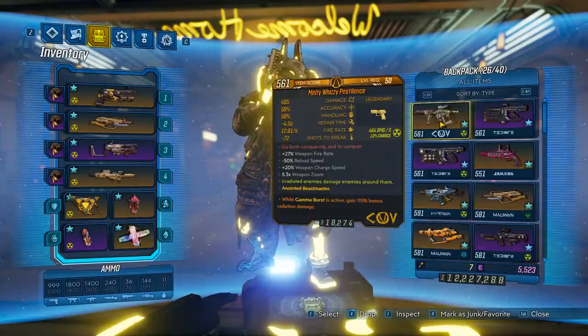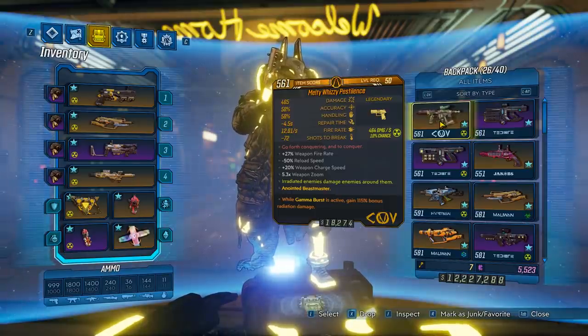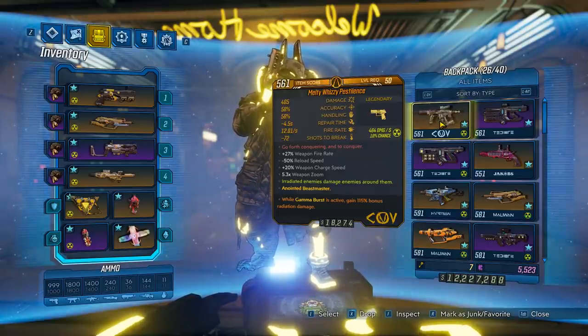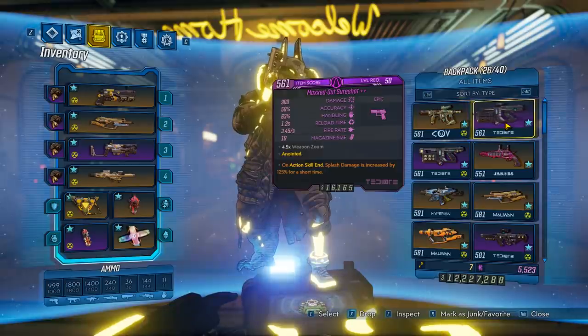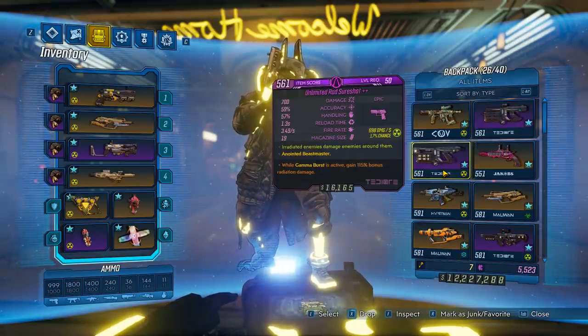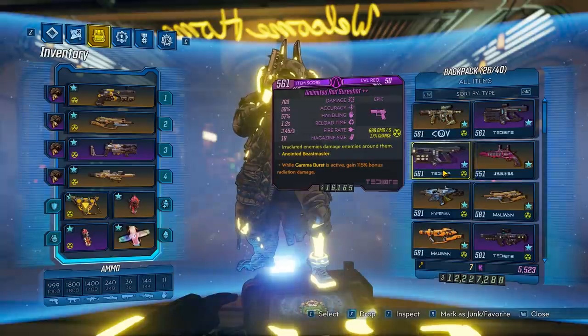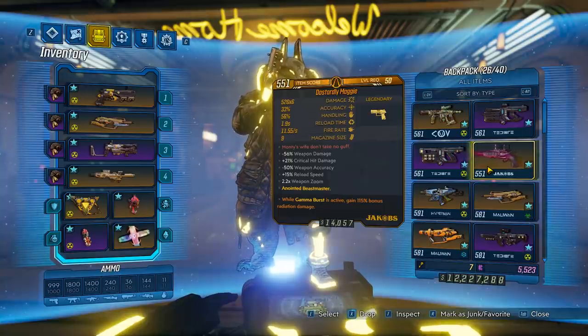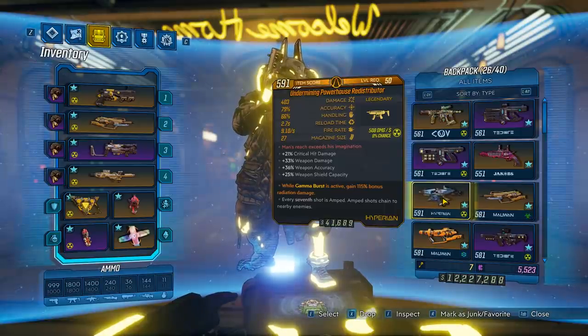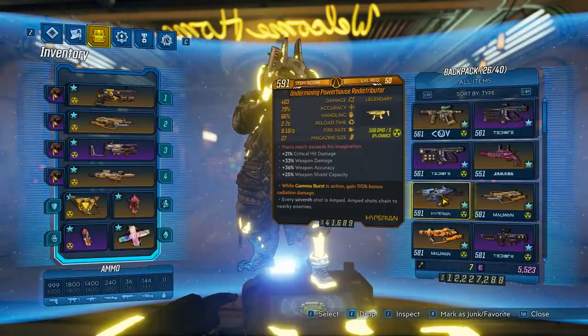The Pestilence is back from the old build — it can deliver damage pretty fast but consumes a lot of ammo. When the gun breaks it does a radiation explosion, which the Red Suit protects you from. A Tediore pistol is good for armored targets and second winds. A radiation version fits the build theme. The Maggie is always a good choice and activates Head Count easily for fast action skill cooldown.